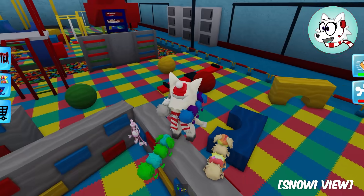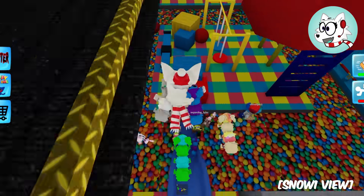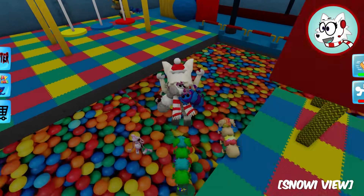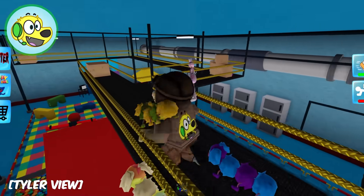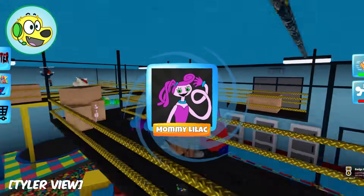Wait, where did this playground come from? This is new - this is awesome! Is this statues? This looks like statues - this is interesting! There's a ladder over here Snowy - secret! What's up here? What's hiding up here? What's lurking in the shadows of the Playtime Co-Factory? It's something behind that pot - Mommy Lai-Lai!